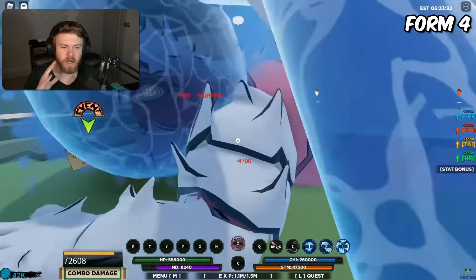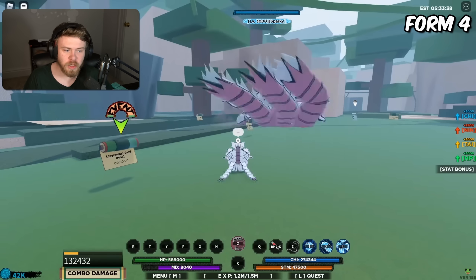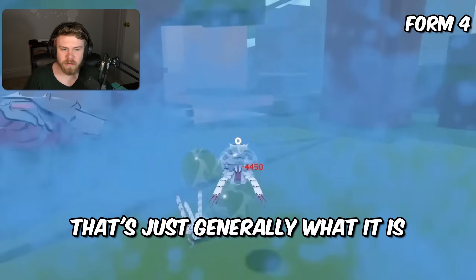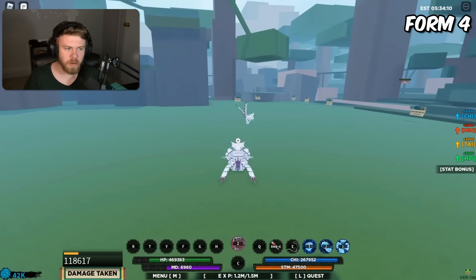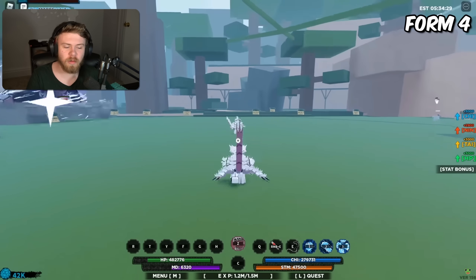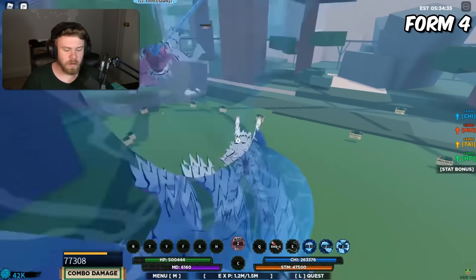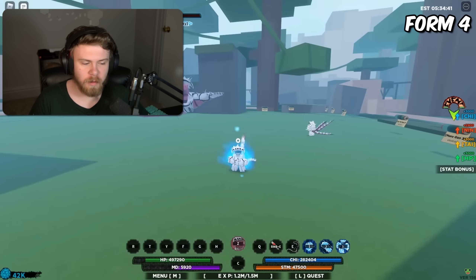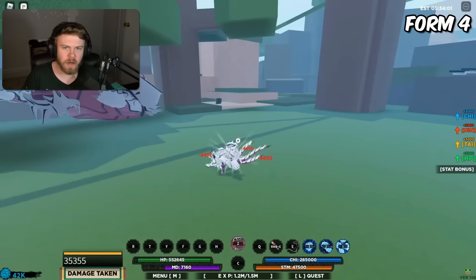The Q spec does an absurd amount of damage - around 120,000 to 130,000. It's a great combo-extending move, roughly twice as good as Maru's weapon spec. I actually think the weapon spec is the strongest part of this final mode. The raised block is really good, the stats are insane, but the weapon spec does so much damage and is really easy to integrate into combos. You pretty much M1 combo someone into this weapon spec - it's just a really good ability.